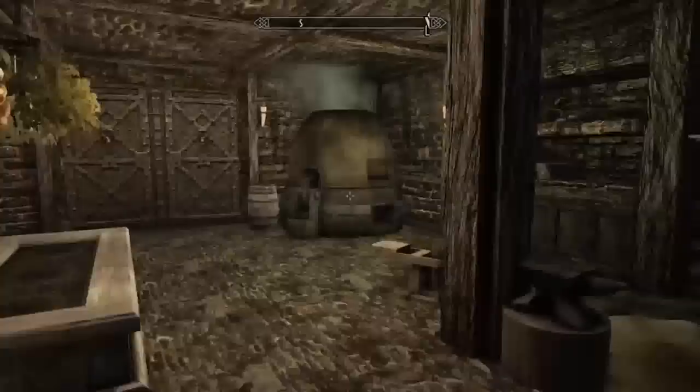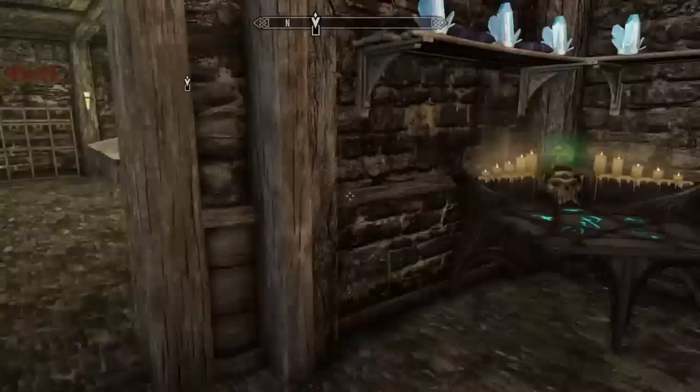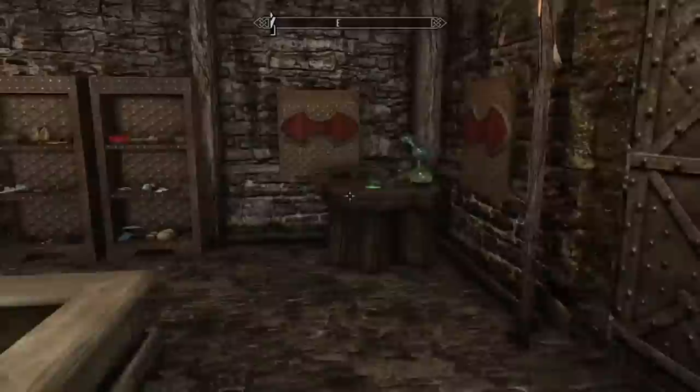We'll head into the next room and we can find our forge and our alchemy area. The good thing about this is when you are upgrading the house, you can choose to either make the spare room an alchemy lab or a child's bedroom. If you have this mod, you can go ahead and make that the child's bedroom and you will not miss out on all the lovely alchemy options we have here.